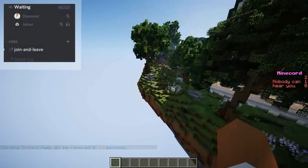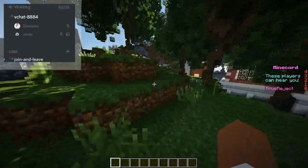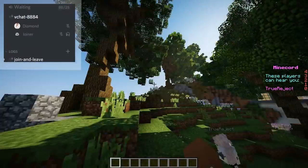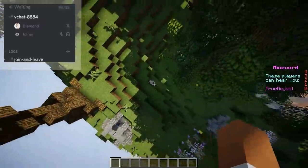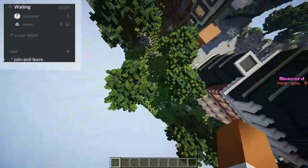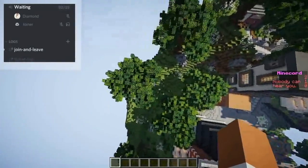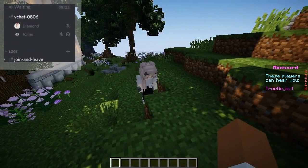You can change everything in-game and anything regarding that as well. You can set how high you want it — I set a total of 50 blocks. If I go any higher than 50 blocks it will automatically disconnect as well. It corresponds to both X, Y, and Z, which is really cool.